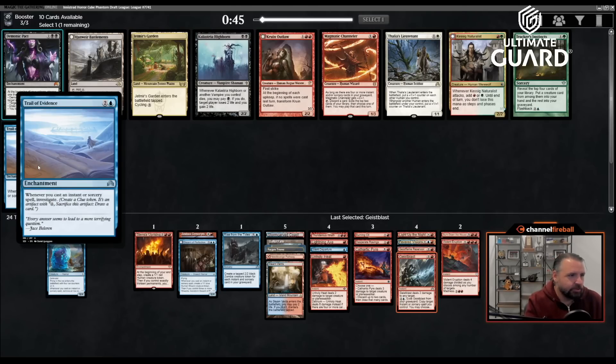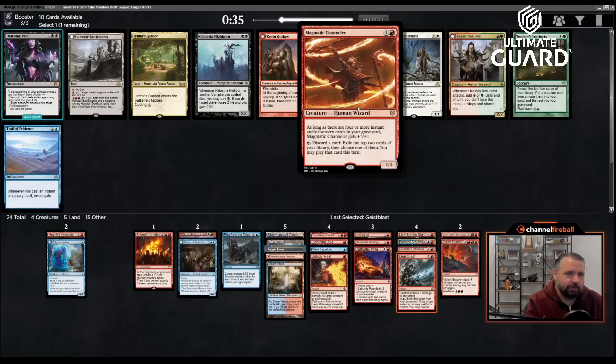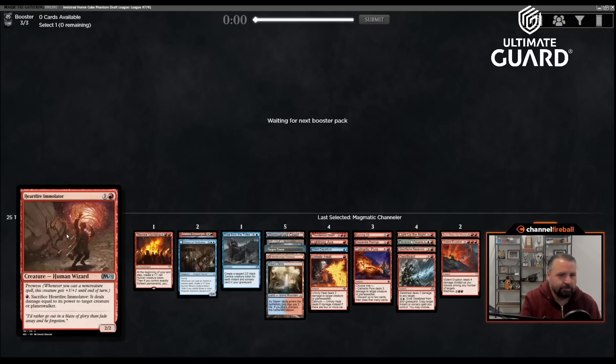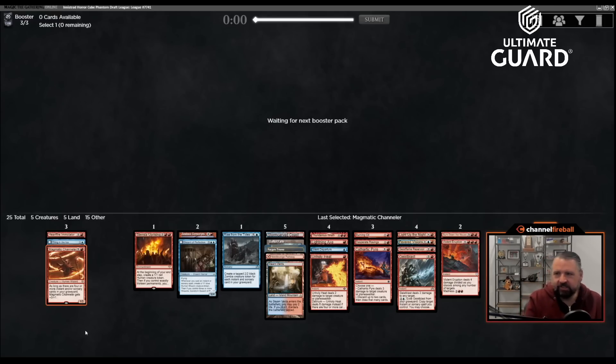Trail of Evidence — whenever you cast an instant or sorcery, investigate. There's also Magmatic Channeler — two mana 1/3, as long as you have four or more instants or sorceries in your graveyard it's a 4/4, and you can tap and discard a card to exile the top two and play one this turn. I'm in for Magmatic Channeler. I still want the rest to be spells, but it's a good discard outlet and will be a 4/4 a decent amount of the time. Currently at 20 land so looking for a couple more cards.